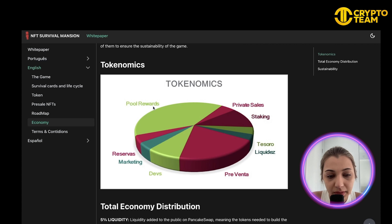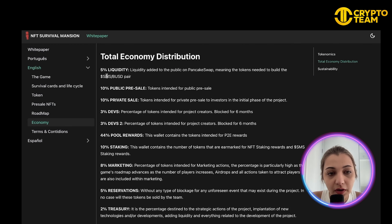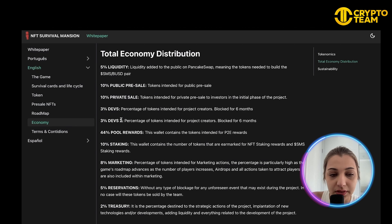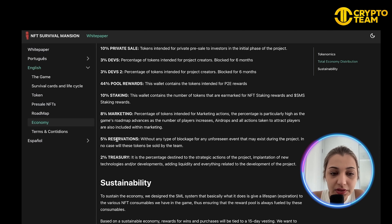Here are the tokenomics: 5% for liquidity, 10% for public pre-sales, 10% for private sale, 3% for developers, 44% kept as pool reward, 10% for staking, 8% for marketing, 5% for reservations, and 2% for treasury.